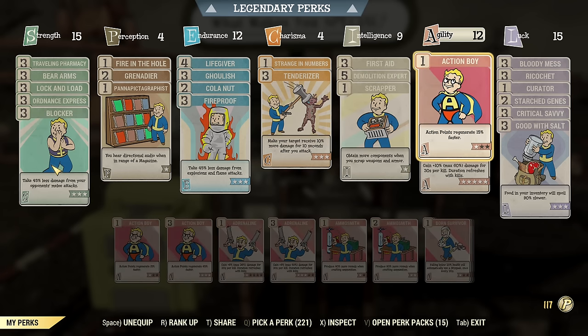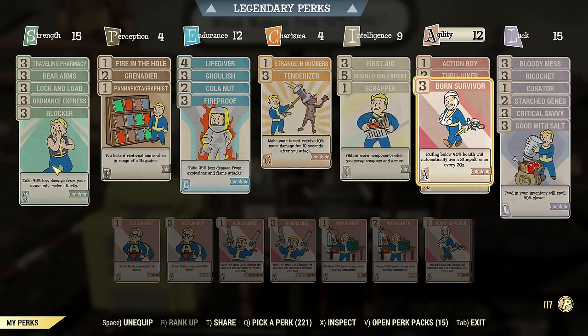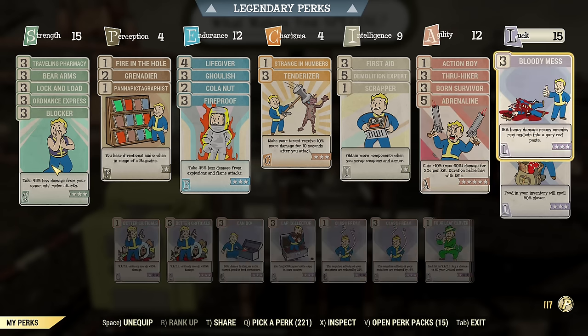Under Agility, I do have Action Boy, but what's really important is Adrenaline to have some extra damage. We are running full health again — this build actually works better as a full health build than low health, which is an exception to the rule. Usually everything works better low health. Born Survivor is maxed out here but not essential. You want a decent amount of AP, especially in Expeditions when enemies can drain your AP — and currently Ghouls can drain your AP for some reason.